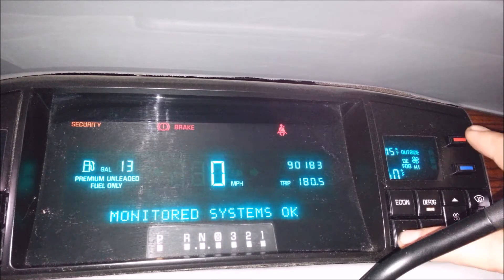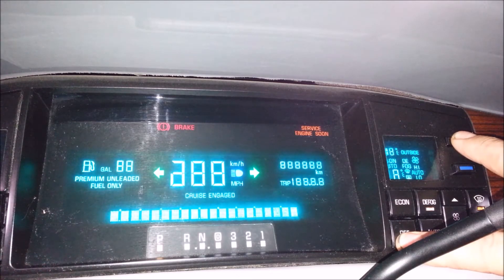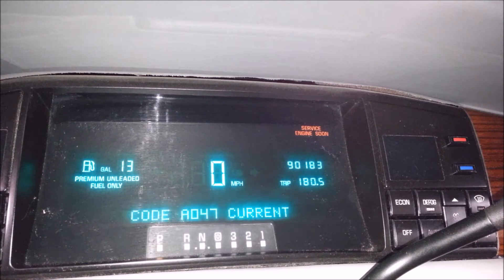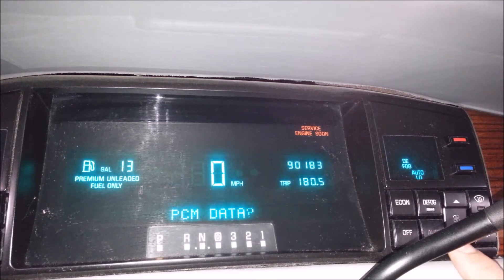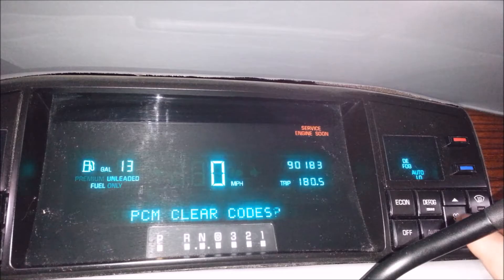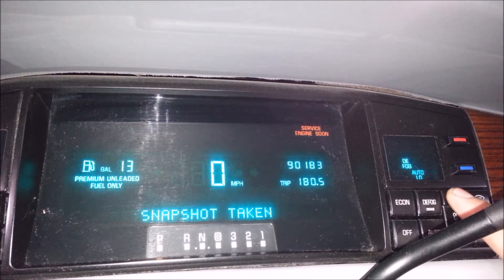What I've got to do is run through the off/power thing again. Let it run through its sequence. It says PCM — I hit fan up and it says PCM data. Then I hit the down button until it says clear codes, and I hit the fan up button and it cleared all those codes.